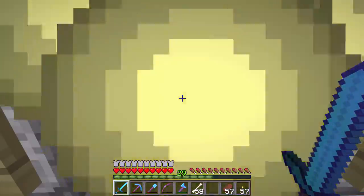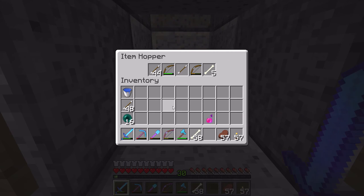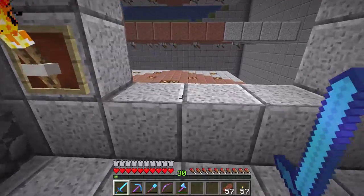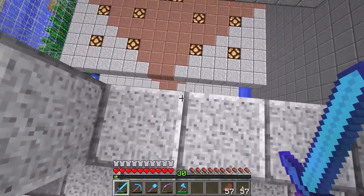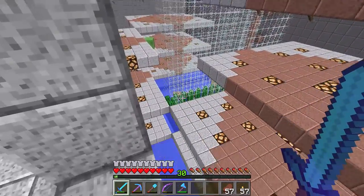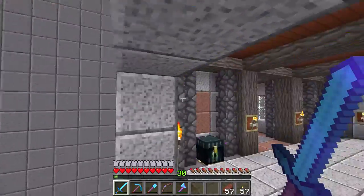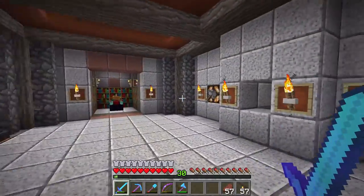If you'll notice, there is a hopper underneath where the skeletons drop, and that is going to take care of the overall drops. It goes up in an item elevator and then goes to the storage room up in the lighthouse.